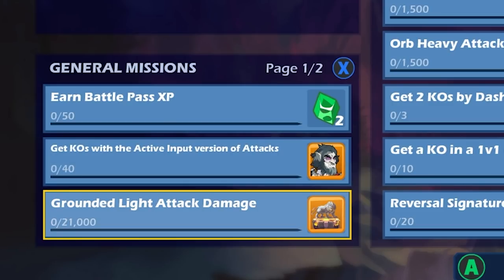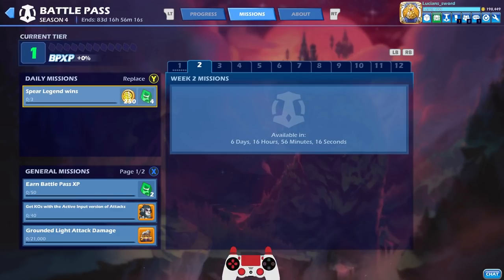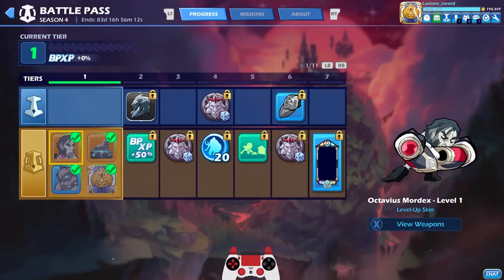Grounded light attack damage is very easy for leveling up your podium. It does take a lot of damage so you're not supposed to complete these right away — it'll take a few weeks probably. We have basically a week until the next missions unlock.